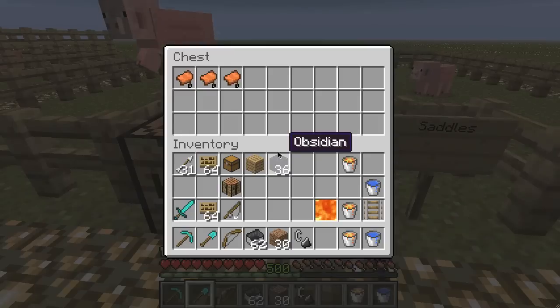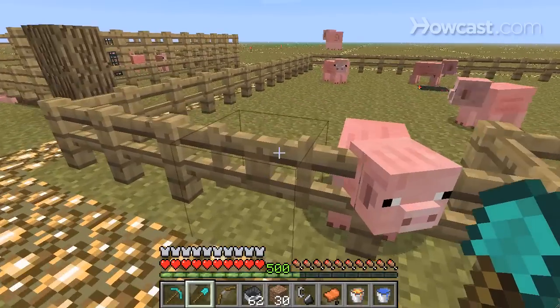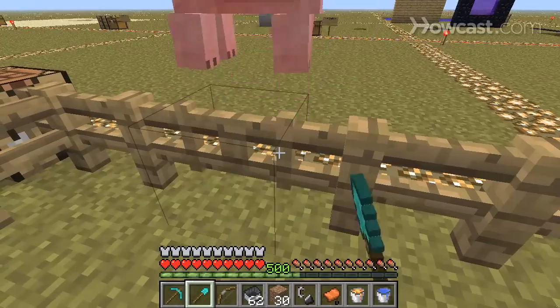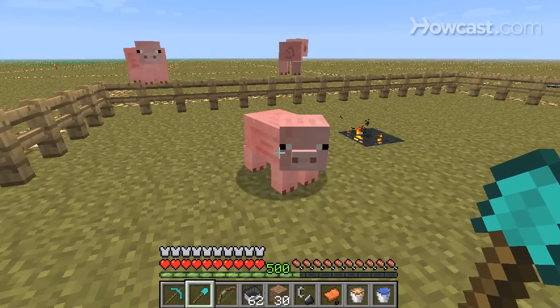Let's make a saddle. Only one problem — in Minecraft, you can't make saddles. You can only find them in dungeons. So if you want a saddle, you're gonna have to go exploring, go mining, and find a dungeon.